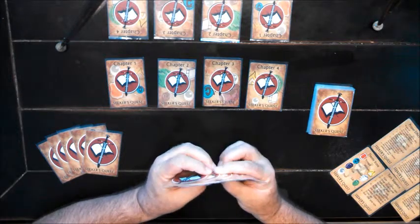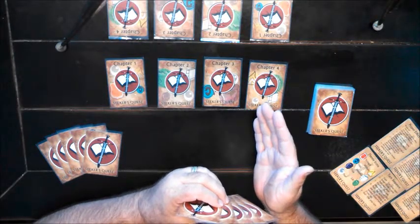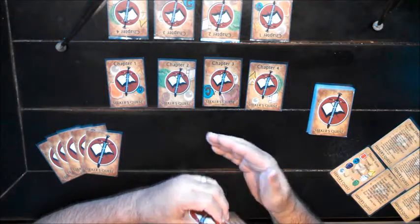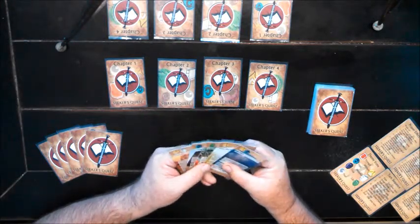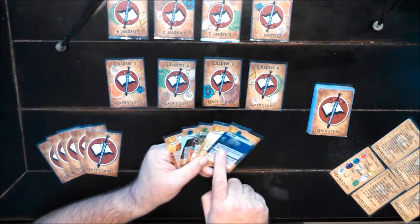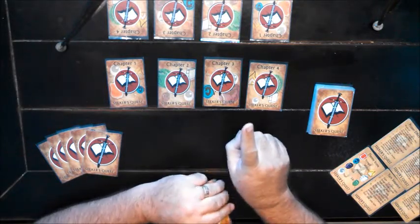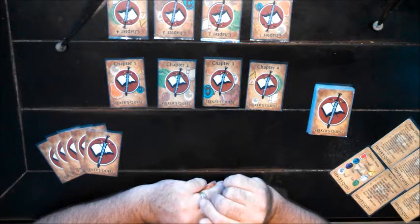In the Start phase, I simply announce that my turn is starting. Some verses will say that certain things happen at the start of your turn, or others at the end of your turn. In this case, we don't have any of those in play, so nothing is happening in the Start phase. Another thing you always do is count the verses in your hand, because if you ever start your turn with more than seven, you have to put the extras in your blessing stack, which will slow you down toward winning the game.